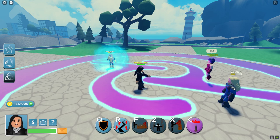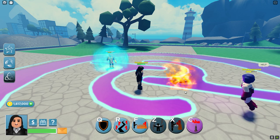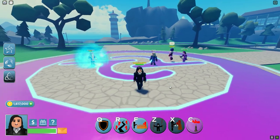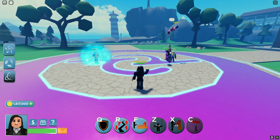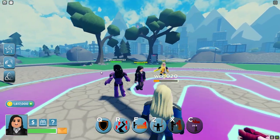Next we got X. It brings them up, fires them, brings them back down to the ground, and does a lot of damage. Next we got C, which is her instant kill — I think it's an 85% instant kill.